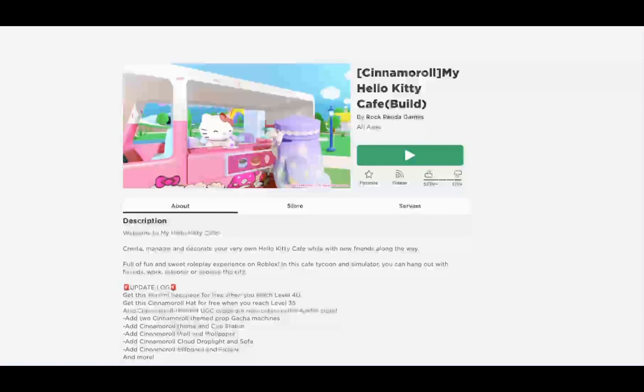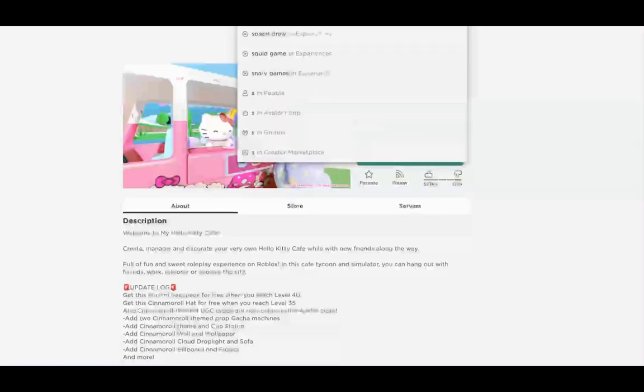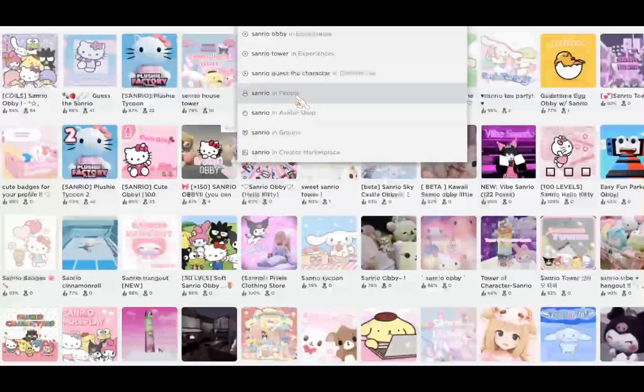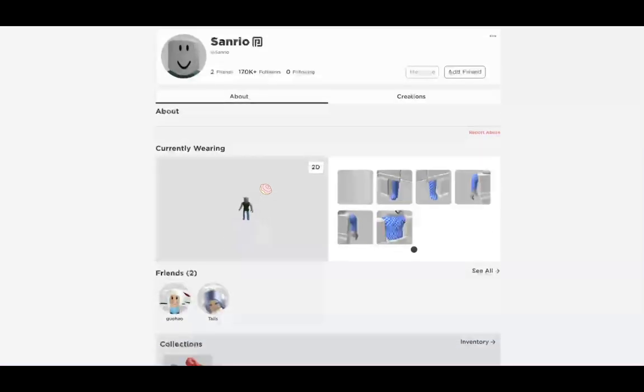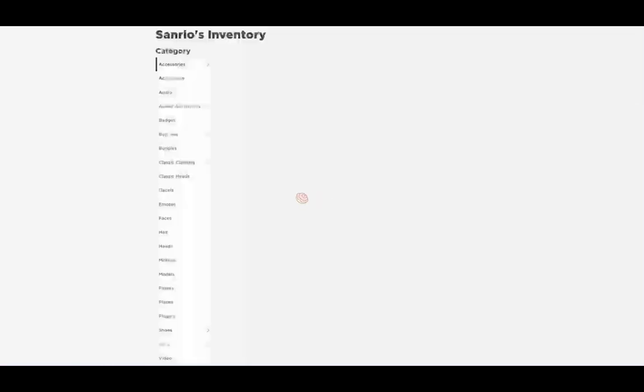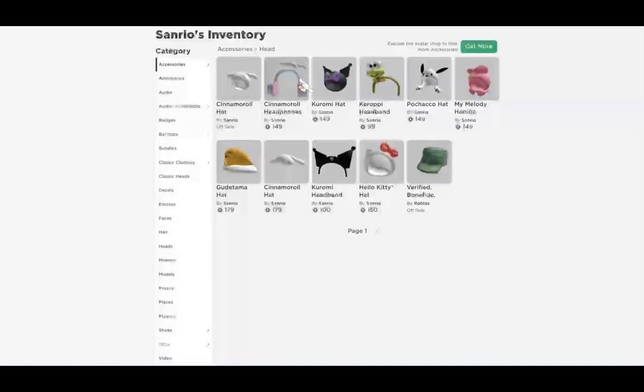So if we go to the Sanrio profile — that is not how you spell Sanrio. You need to go to People, and then inventory. Alright, so if we go into the inventory, we're going to see the cinnamon roll headphones. There's also a lot of other things too.